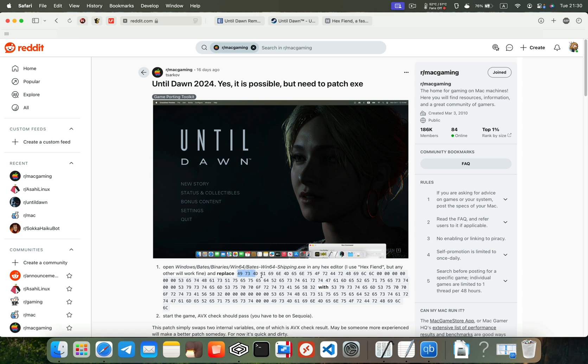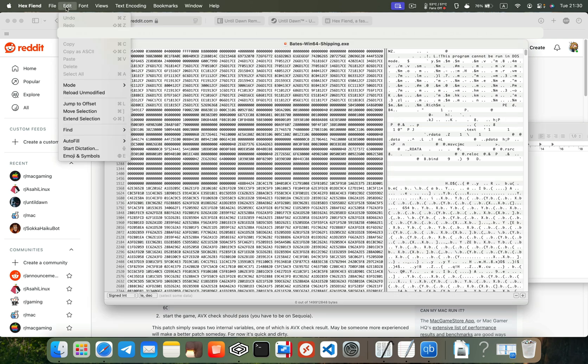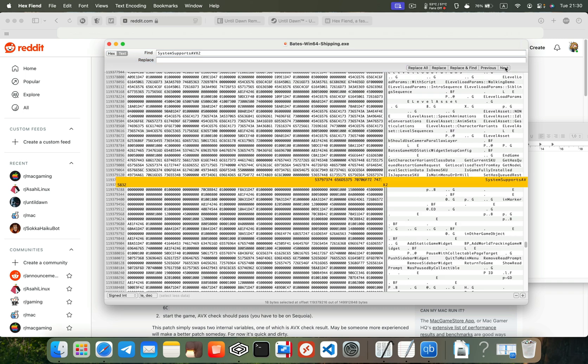You can follow the instructions posted on Reddit and search for a string of bytes, but I prefer to search for more human-readable words. Copy the word "System supports AVX2", click Edit, Find, and paste it into the Find field. You will see one match.